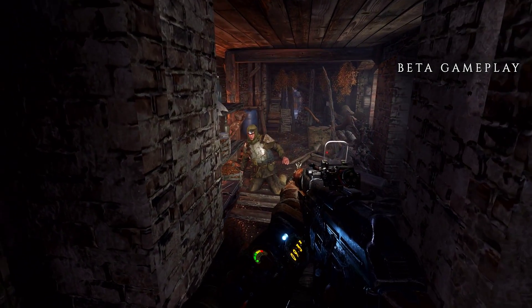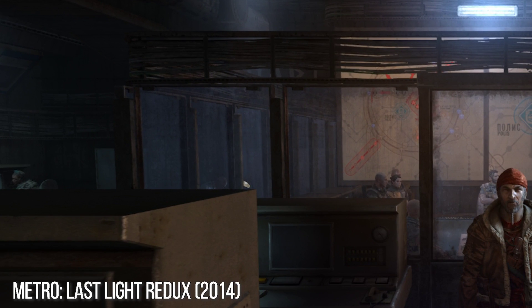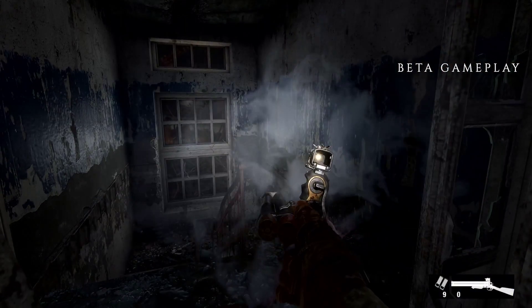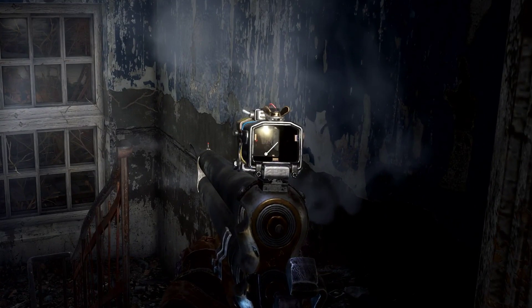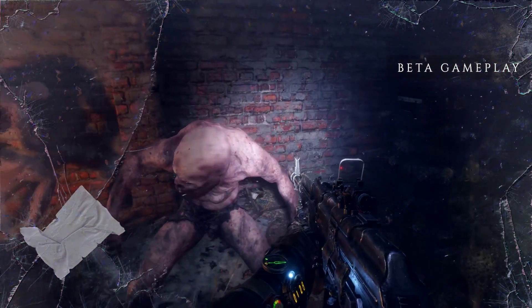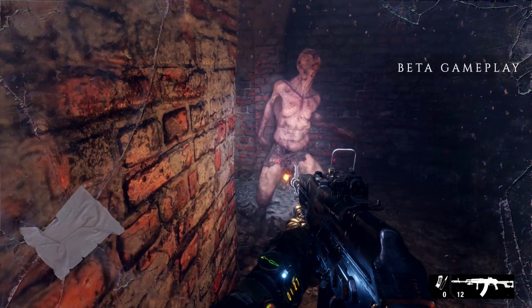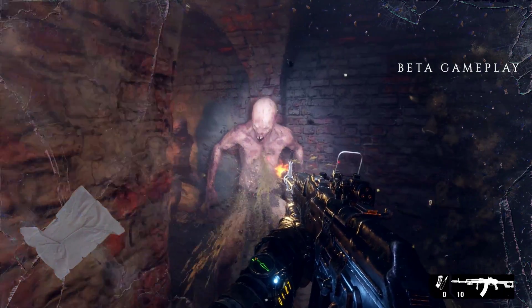Glass rendering this time around also looks to be done in a different and forward-lit fashion. Whereas in the old games glass usually looked unlit and out of place, now you can see specular highlights on glass and transparent fixtures. Alpha effects also receive lighting from light sources, like how projectile gore in the scene is lit by the muzzle flash — how wonderfully disgusting.